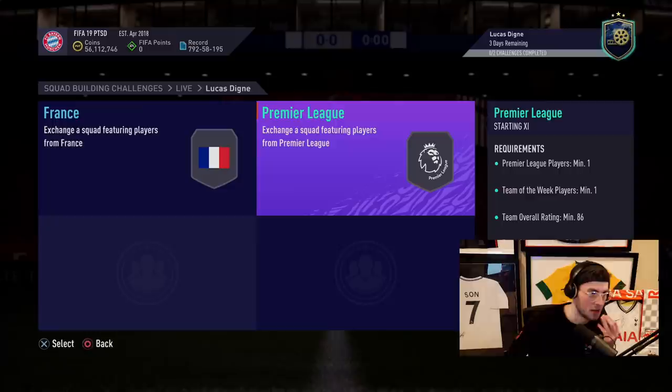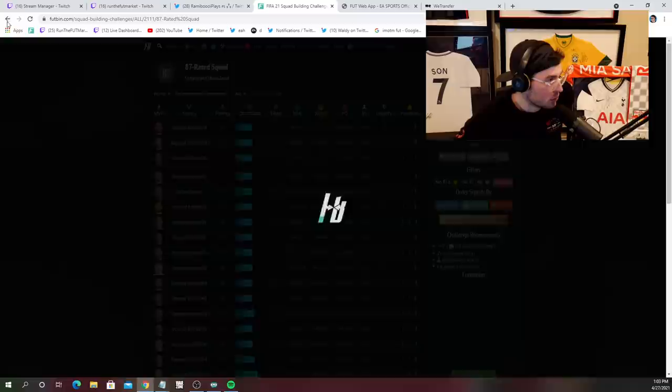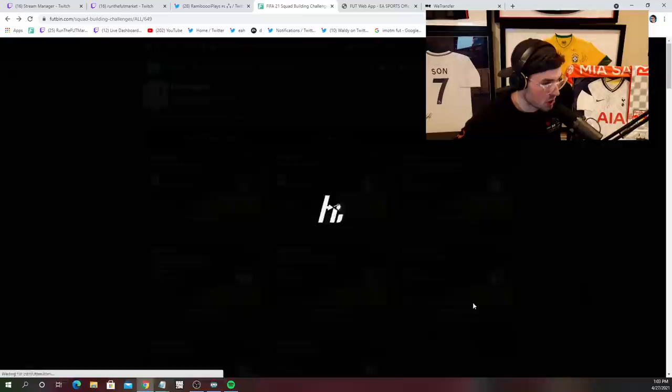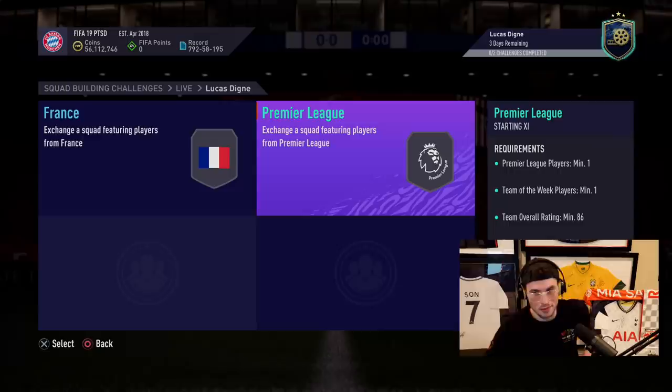An 84 right now is about 70k, and there's definitely a Prem tax here. An 84 is actually 90k. An 86 in this game — let's go take a look at an icon SBC real quick — an 86 is going to cost you somewhere between 126k and 249k, I'd say about 180k. So for this card we're looking at at least 250k. That's probably where we're at.